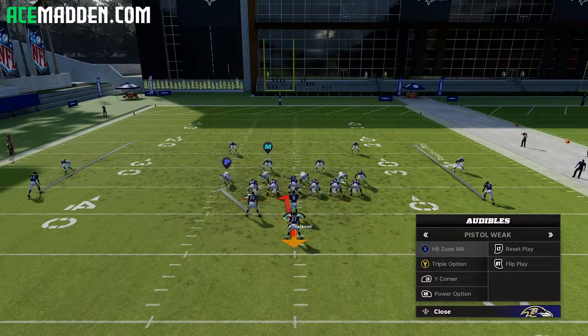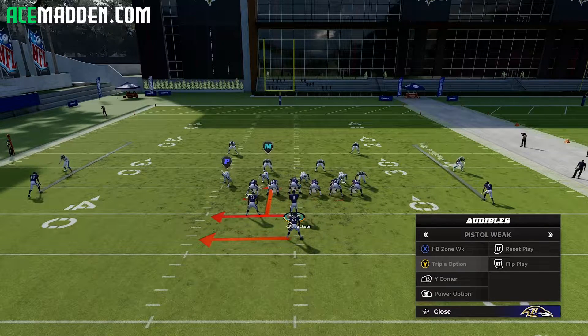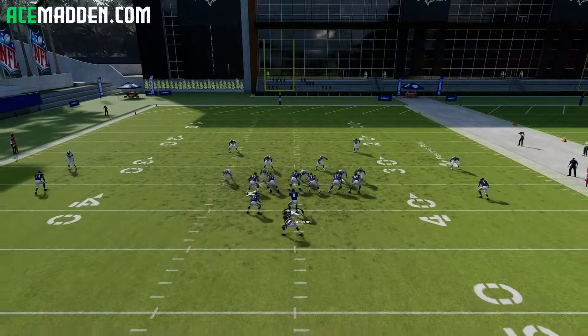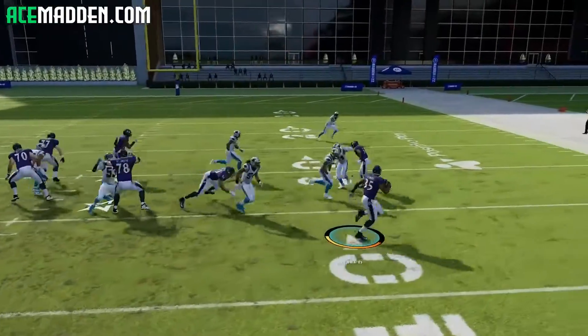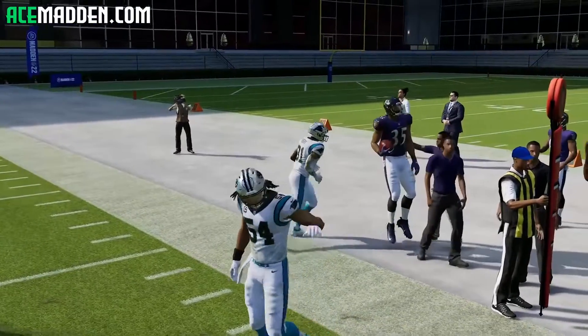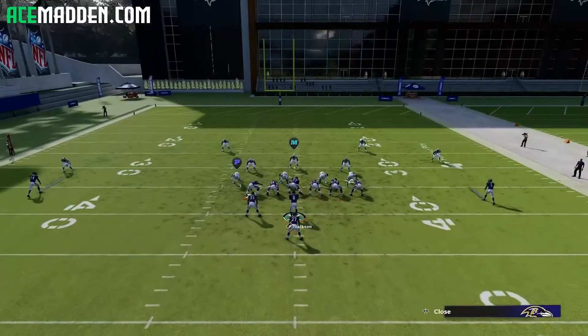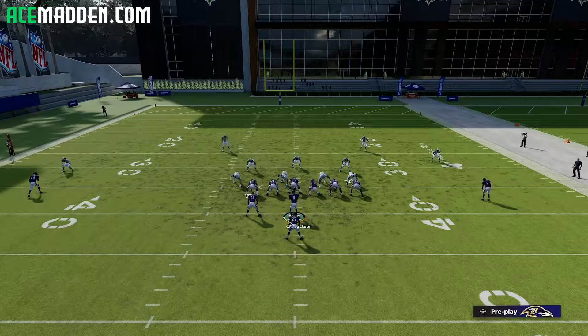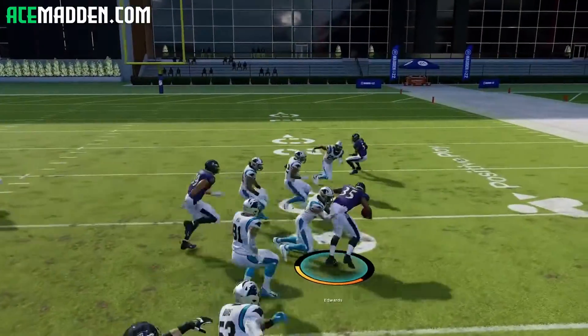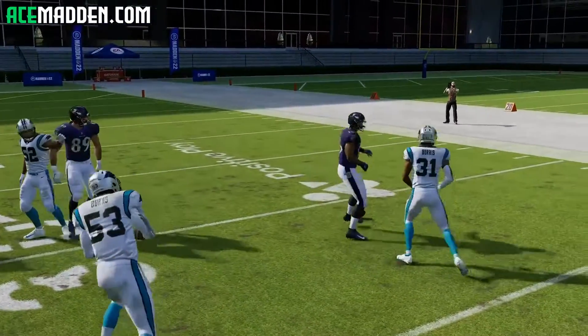You have halfback zone weak and triple option. The reason I like triple option is not necessarily to keep it with Lamar or even to pitch it to the running back — the reason I like it is so we can hand it off to our fullback and run to the right side of the field. If you go ahead and hold A or X, that'll hand the ball off and we attack this side of the field. We get really good blocking because the tight end is an inline blocker and holds his block really well.